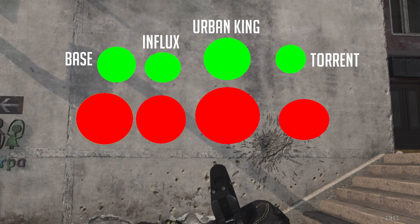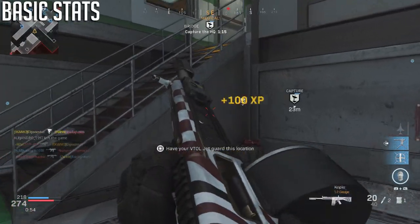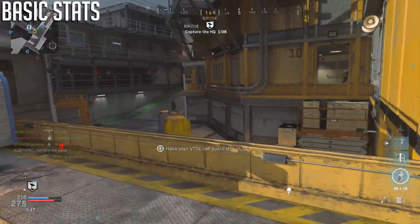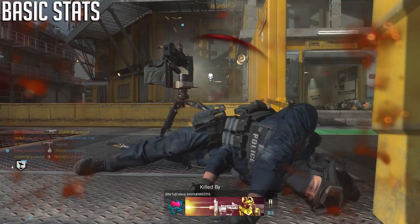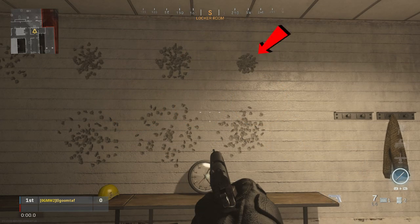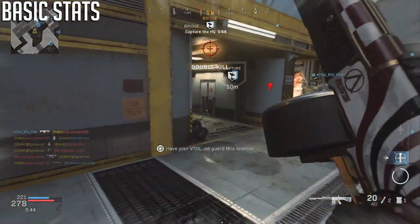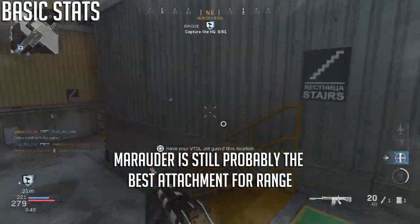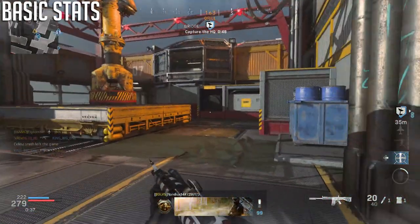Looking at spread patterns, the AA-12 has a good bit of spread normally, but when you aim down sights, you get a surprising tightness. It's very similar to the R-90's pellet spread, just a little wider. What's kind of crazy is the choke attachment — while it doesn't boost range like the Marauder, the pellet tightness when ADS with it and the biggest barrel is remarkably tight, making the gun more consistent at further ranges.